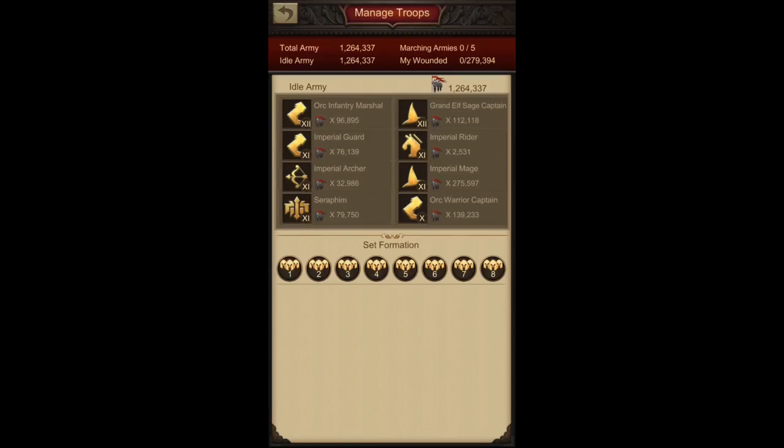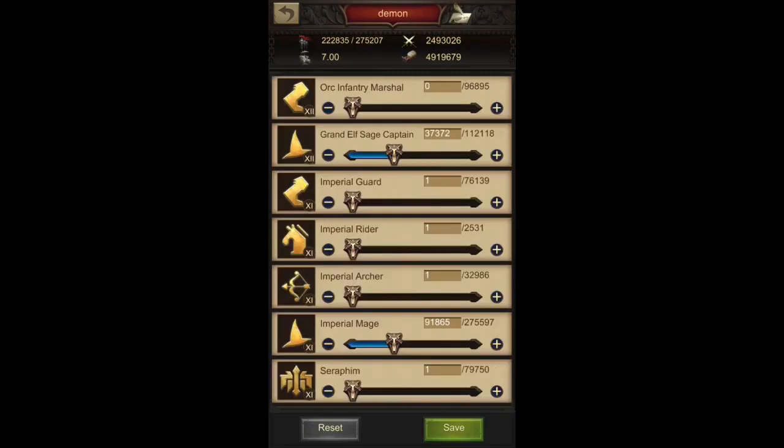As a mage player, the Minotaur, Skeleton, and Rock Giant have no specific debuff against mages, so I use a mage formation against all three monsters with the same preset. This also makes it less confusing — three monsters, one preset. For the Fire Demon I use a separate preset with archers and angels.